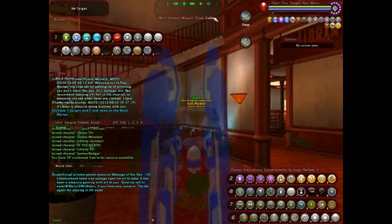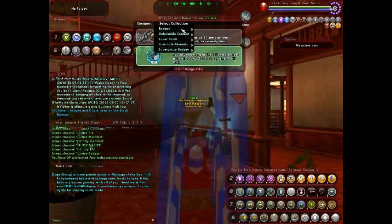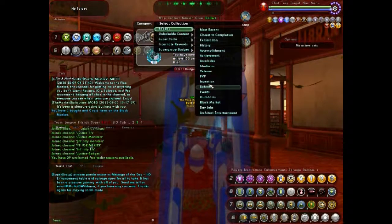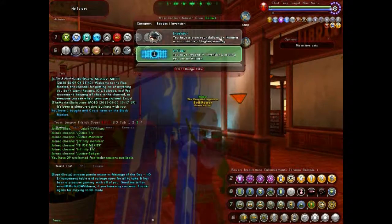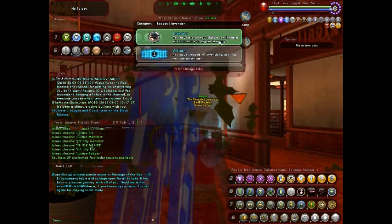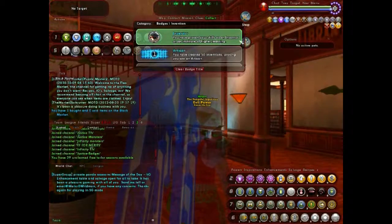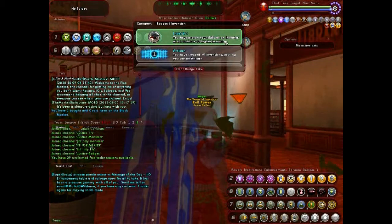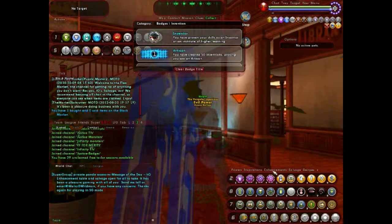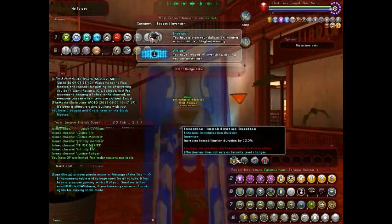First of all, there are obviously badges for this, and you can see one of the badges right here for accuracy. I've done some inventions on him — here are the invention badges. You get this initial badge when you go through a little arc that shows you how to invent inventions. It will give you some invention enhancements, which you'll see over here. This is an invention enhancement — immobilize.